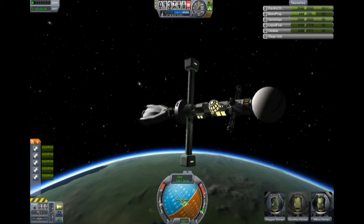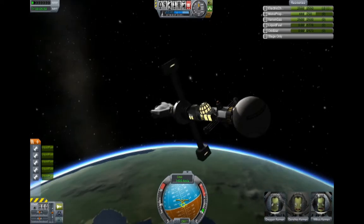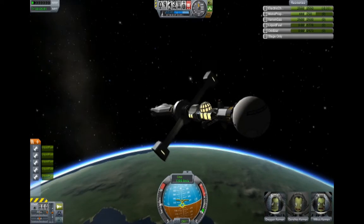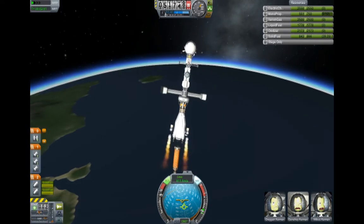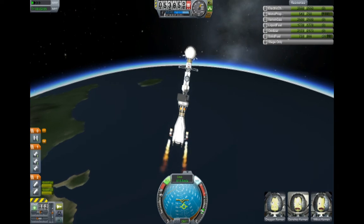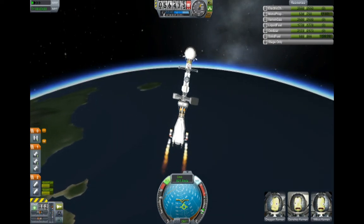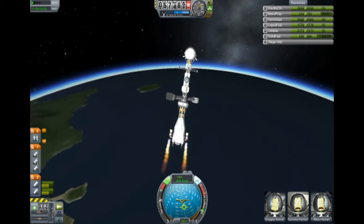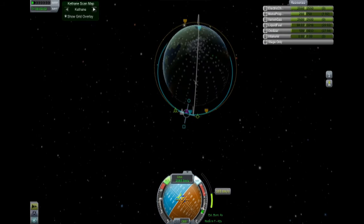Isn't that nice? I mean, it does not look like something that should be in space. Why don't we have that in real life? Anyway. Look at that — nice solid booster separation. So those boosters really help me get into orbit here, which is good, because not-orbit is not good. And... Orbit!